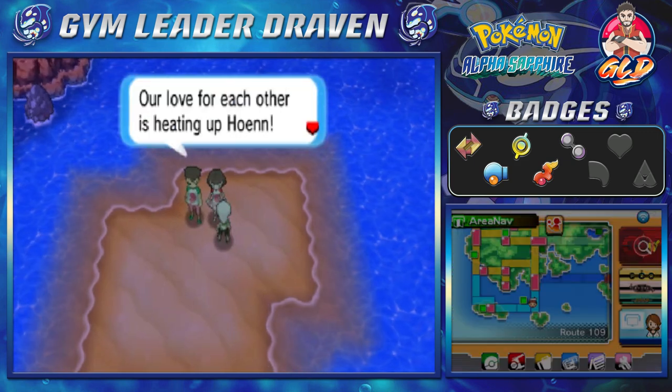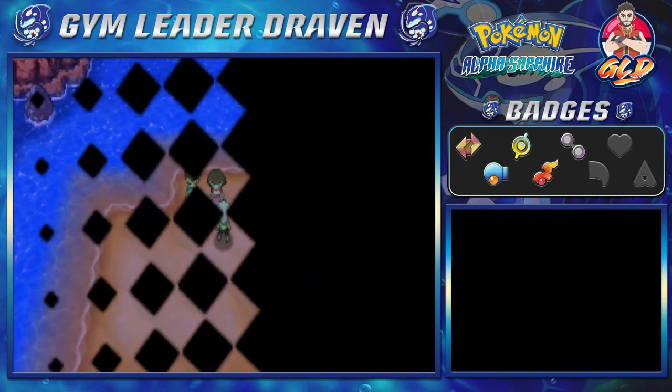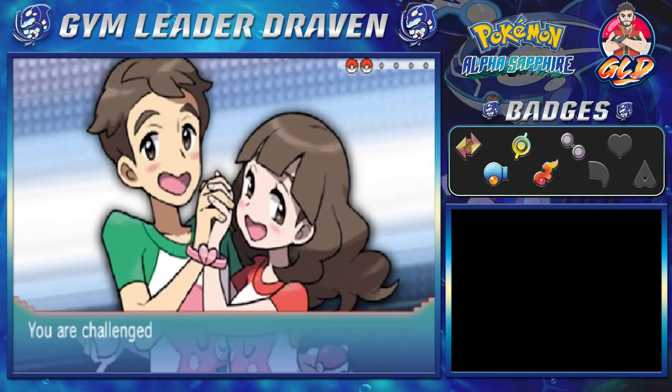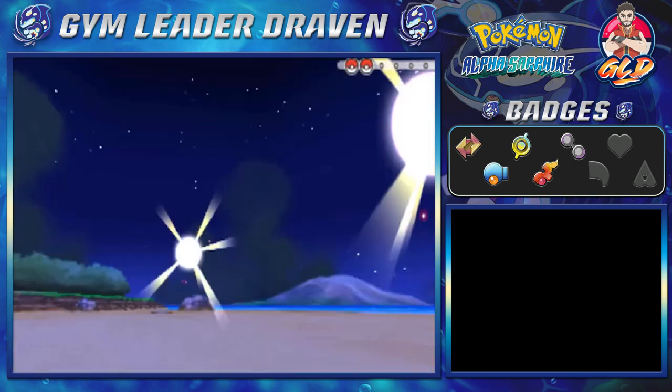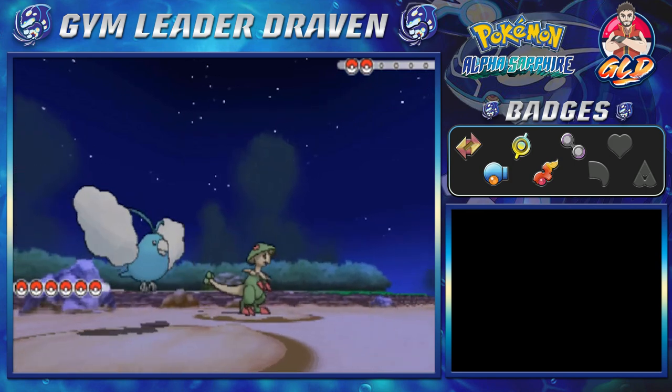So here we have a couple — 'Our love for each other is heating up Hoenn. I don't want you interrupting our time alone together.' Taking on young couple Mel and Paul, and they will be coming out with some butterflies and moths.